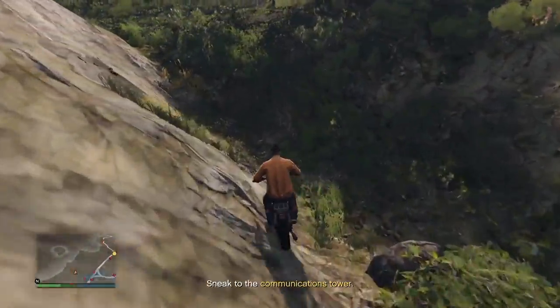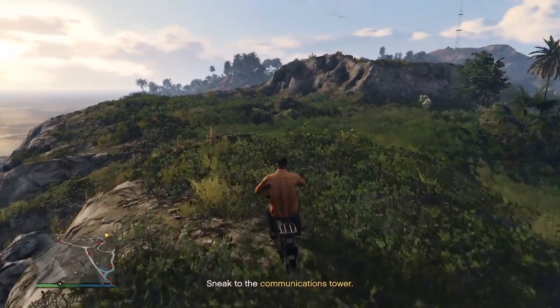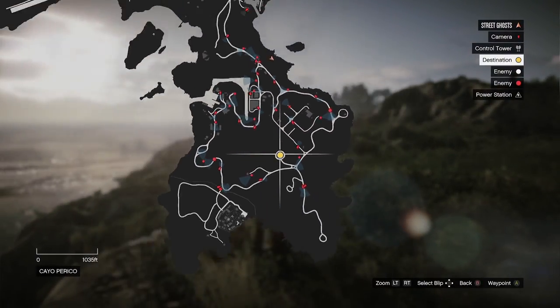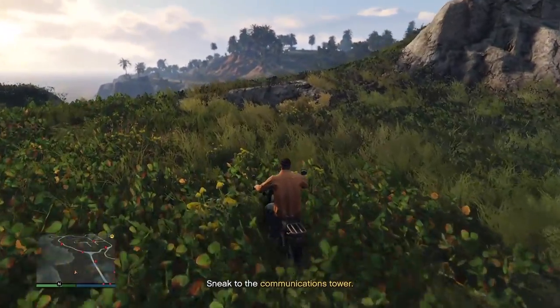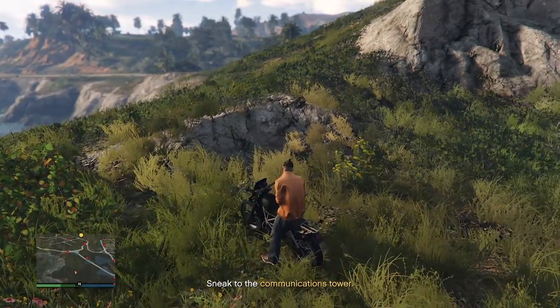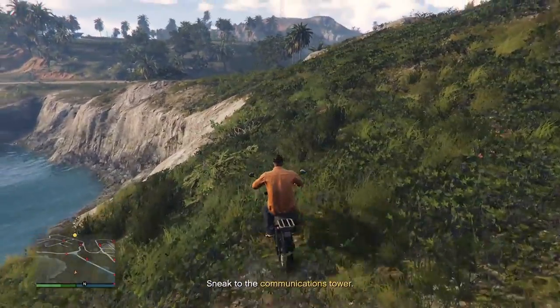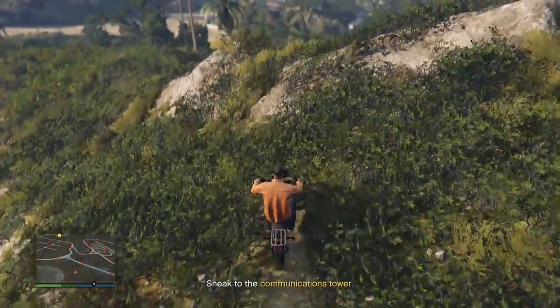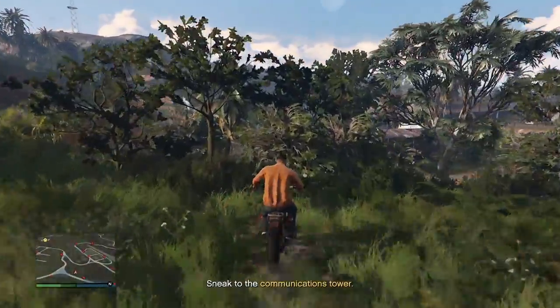And we're over! I nearly went off the cliff - almost had a heart attack - but we're good. We're through, go through the middle, and we are at the communication tower - how quick was that? Super quick. I'm going to try and turn this into a series, so next video we'll move on to how to do the preps quick and easy. There are a lot of good tips about those going around, and then eventually we'll move on to the heist itself.